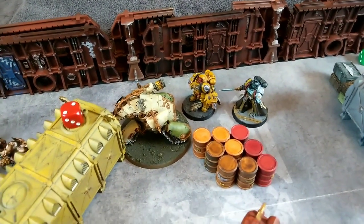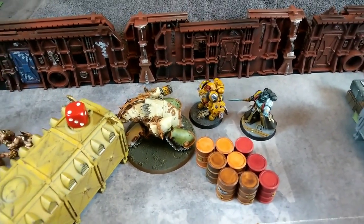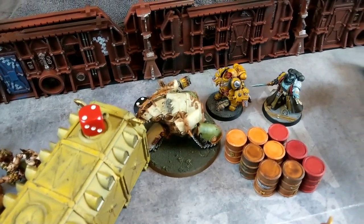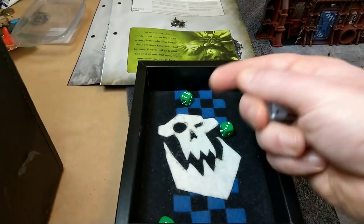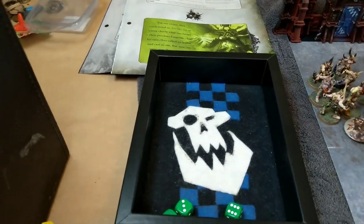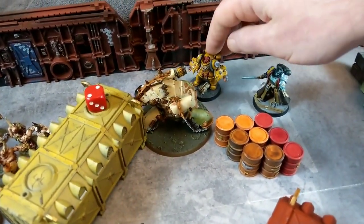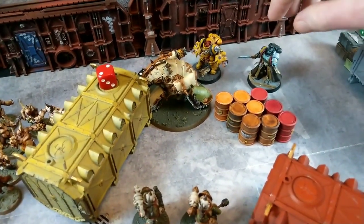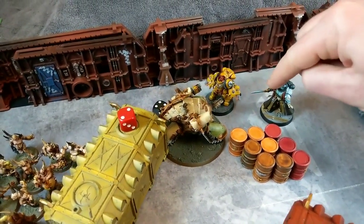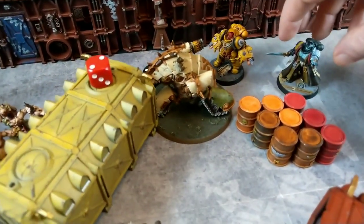The Librarian casts Might of Heroes on the Aggressor again - needs a six or more, rolls a nine, gets it off perfectly. The Aggressor gets an extra attack, fights first in combat and so on. The Librarian is going to charge - it's a seven-inch charge, he gets in. The Mephitic Blight Hauler is already locked in combat so he doesn't get to fire Overwatch. Now there'll be two lots of attacks going into the Blight Hauler.